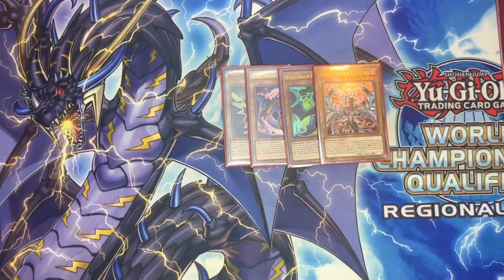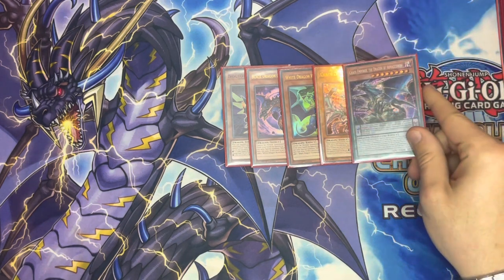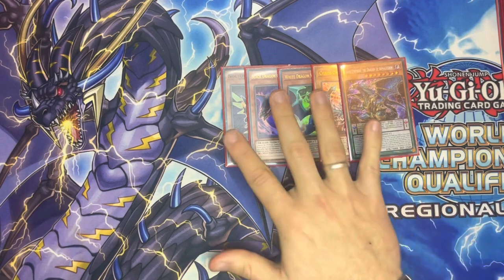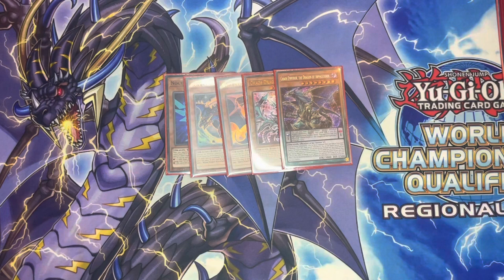We have the one Chaos Dragon Levionir - really really nice card, just the ability to banish lights and darks and do basically three different effects depending on what you need. And we have the Chaos Emperor - a lot of text on this card but he's really really good in this deck, gives you a lot more versatility and is just a very good card in general.